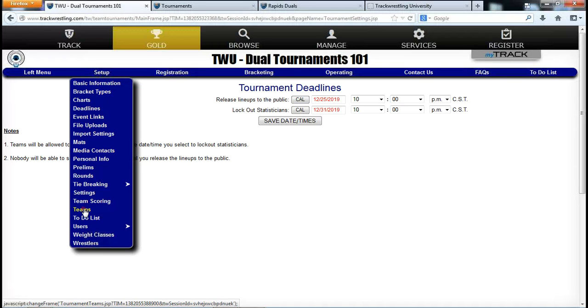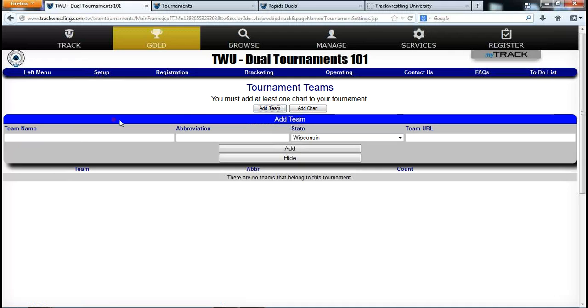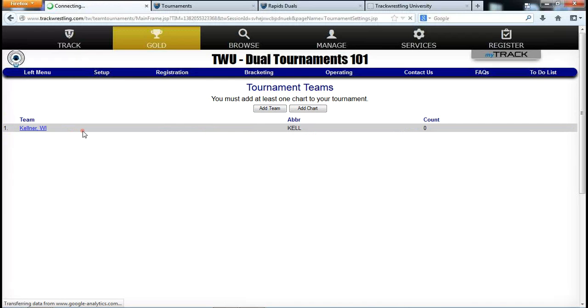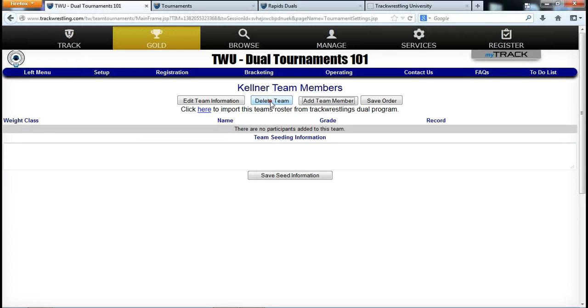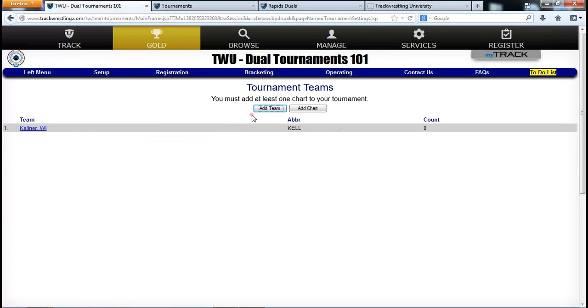To add teams, go to Setup and click Teams, then Add a Team. Enter the team name, select the state from the dropdown, and click Add — the team gets updated immediately. You can import teams if you're running this tournament again in a second year; many people import and then delete or add teams as needed. To edit a team, click on its link to change information or delete it.